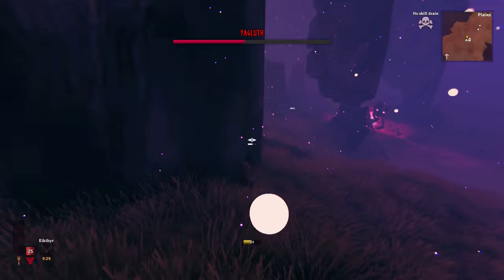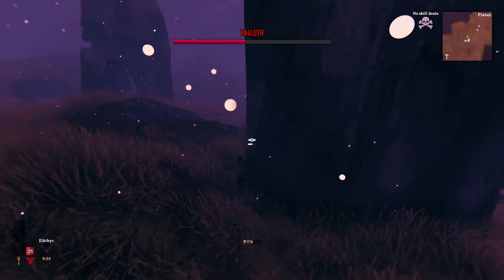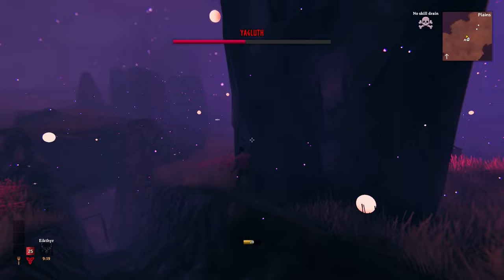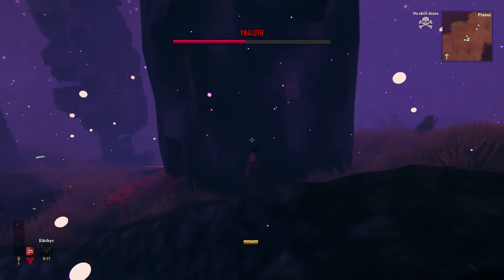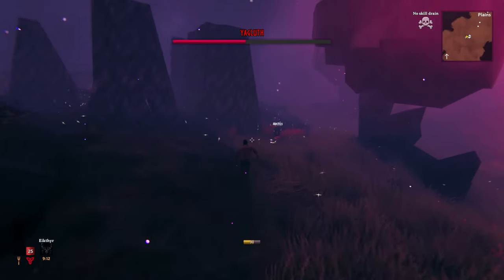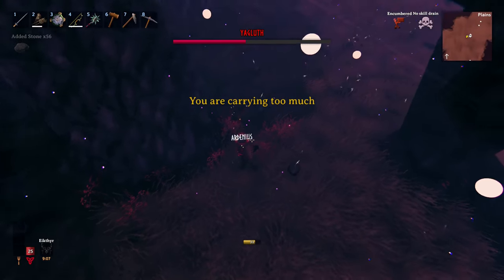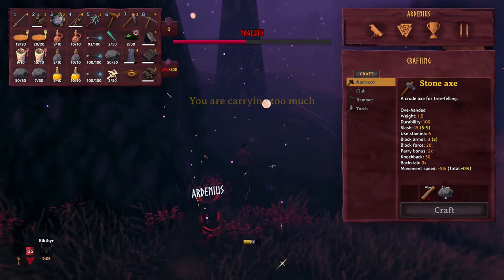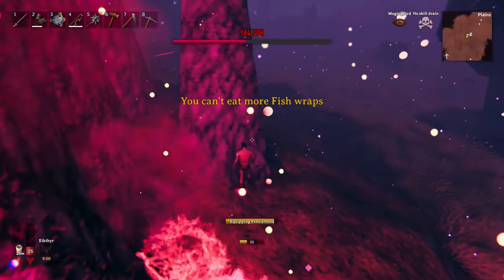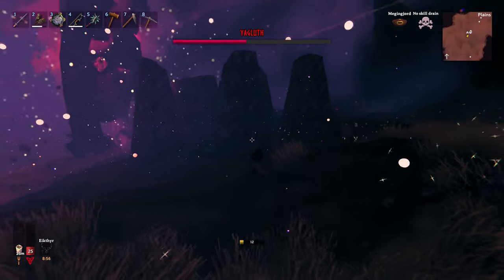He's right there, gonna come towards me now. Playing hide and seek with Yagloth — that's definitely not fun. I just run to my stuff, grab everything, and as you can see the lux meat pies are still there. We're overweight because we picked up all the stone from the ground that he's breaking.